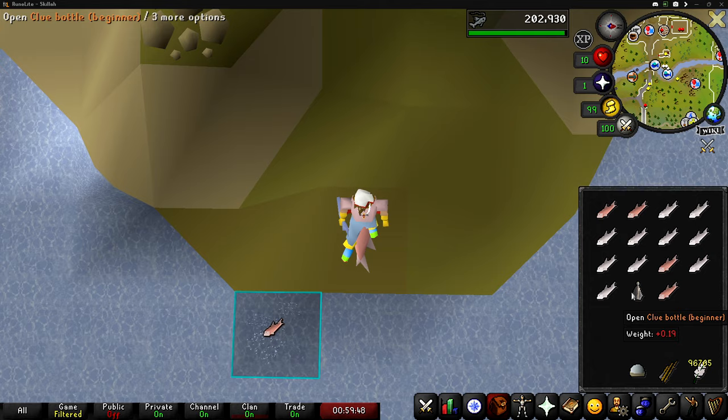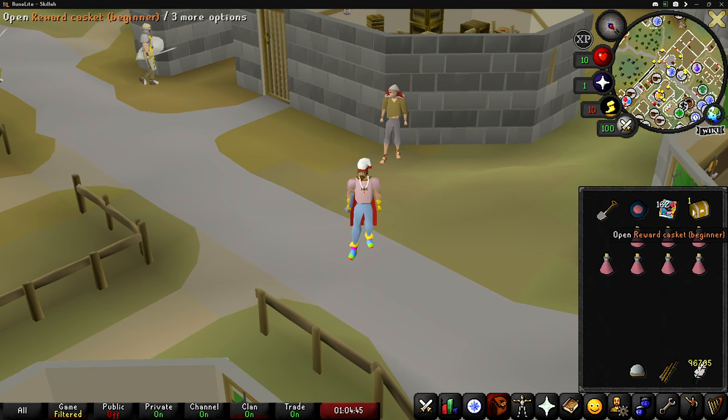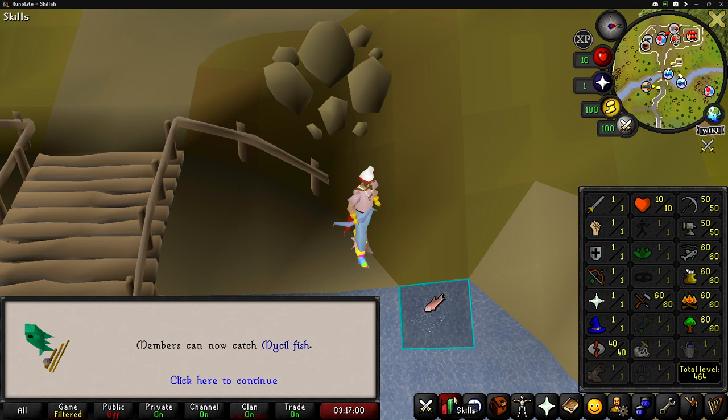This is like my second inventory after getting back and we have yet another clue bottle. Casket number seven and the reward is once again the biggest piece of dog. Here comes level 60 fishing — the skill tab is looking very nice now.